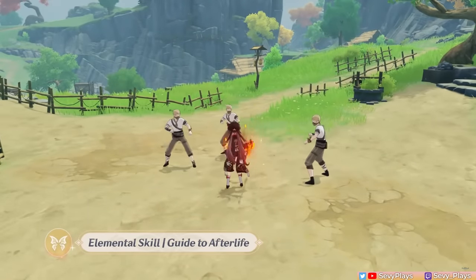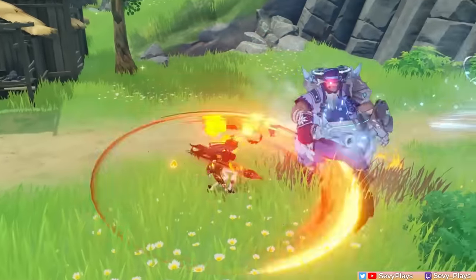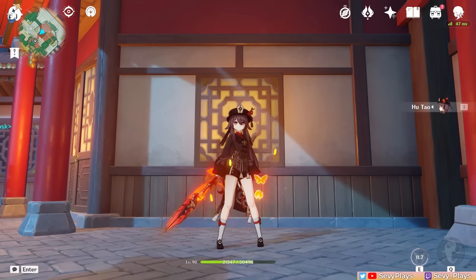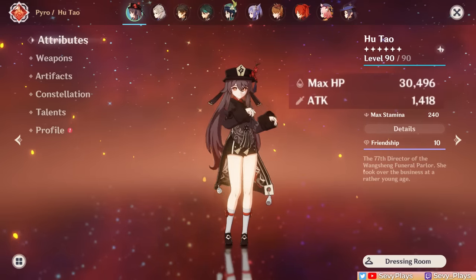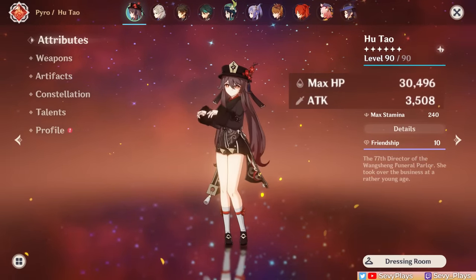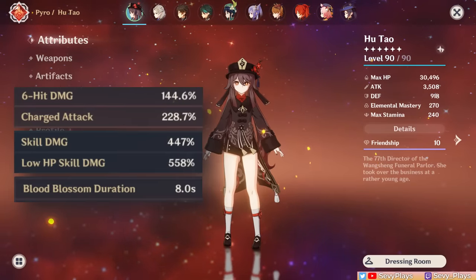Activating Hu Tao's skill makes her enter the Pyramita Papilio state for 9 seconds. In that duration, Hu Tao's attacks get a pyro infusion that can't be overridden, where you can dish out a ton of pyro damage and reactions. It also costs 30% of her current HP to cast, and helps in achieving her passive and Homus effects. Furthermore, Hu Tao increases her attack based on a percentage of her max HP at the time it was activated. Her ability to convert HP into attack is primarily why Hu Tao values HP stats more on her artifacts, even though her damage multipliers still scale from her attack stat.